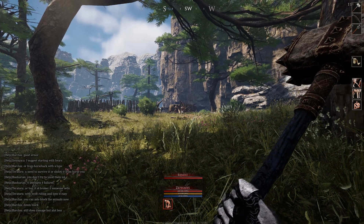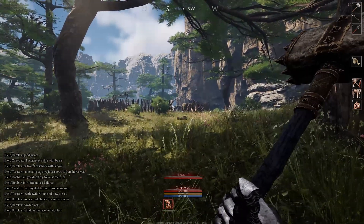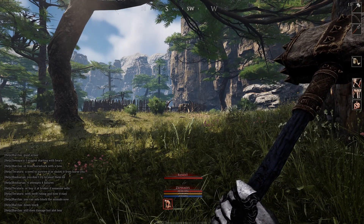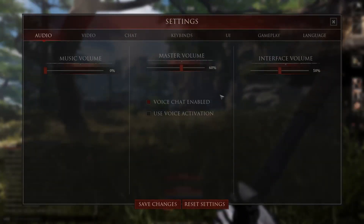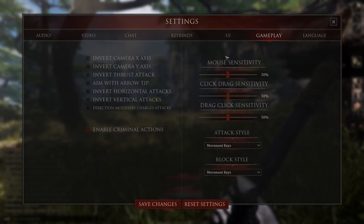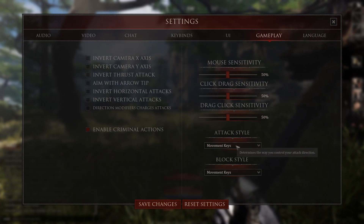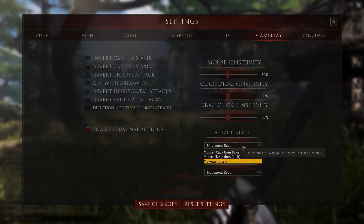I come from games where movement is critical to combat, so the controls you have set are quite important to your play style. In the settings under gameplay, you'll have your mouse sensitivities and your click, drag, and click sensitivities. Basically, you can set the key binds for your attacks on the movement keys or on the mouse.